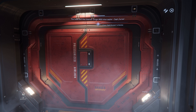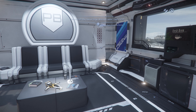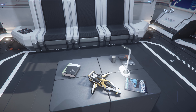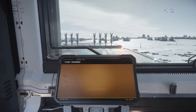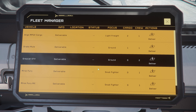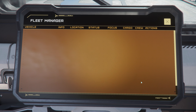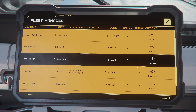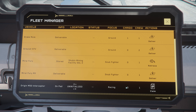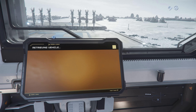Now ships that don't have quantum drives — I have no problem with the idea that I can't take them into deep space, that's okay. Let's grab a Fury here from the ASOP vehicle retrieval system. These are all the ships I have. I could put that away here. Your vehicle has been delivered.